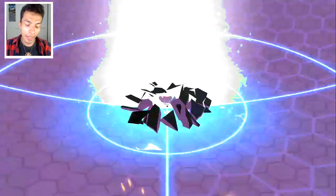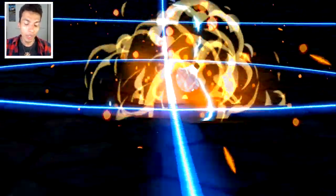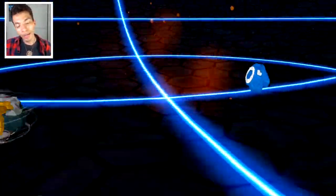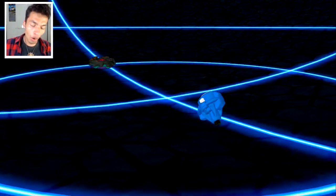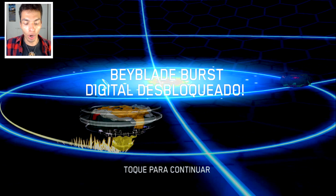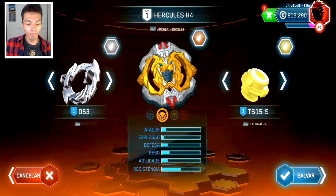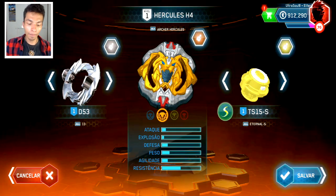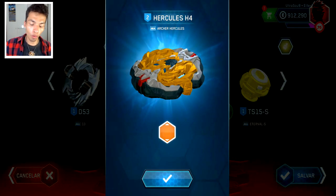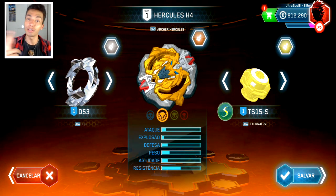This is Archer Hercules and we have been advised to only share QR codes when the product is available in stores. Don't worry guys! What we show is not the final product. Let's take a look at Hercules H4! It has 13, and Archer Hercules of course, just one color. And Eternal West — S stands for Slingshock!